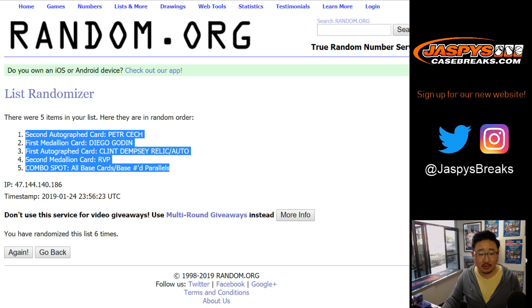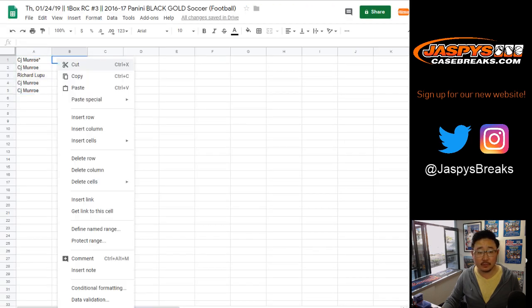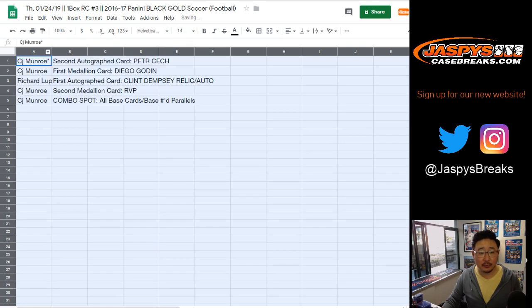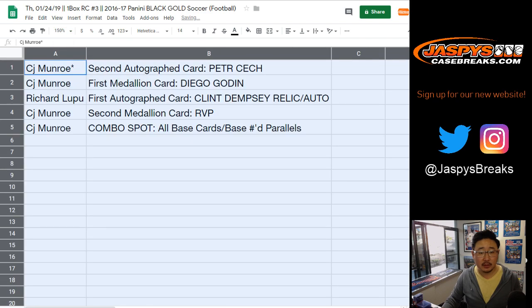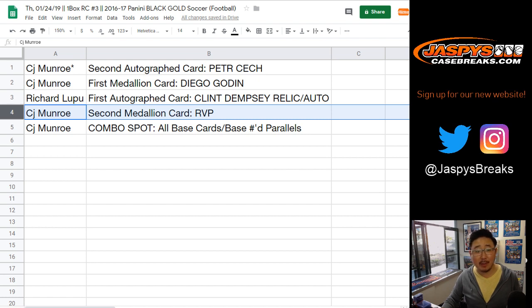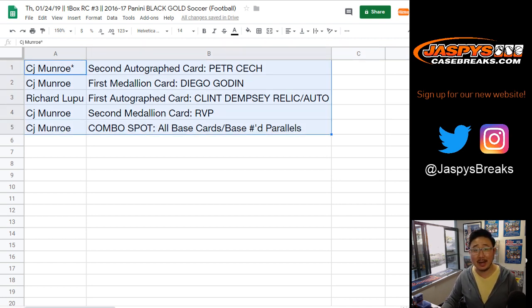We got the second autograph down to the base cards, and here's how it shakes out. CJ, you've got the Peter Cech autograph and the Diego Godin medallion. Richard, you've got the Clint Dempsey shirt and auto. CJ with the RVP — Robin Van Persie medallion — and all of the base cards and numbered base cards as well. And there you have it, boys and girls. A nice box of 1617 Panini Black Gold Football in the books. That was break number three, another one coming up — check out the next video. Thanks everyone. JazzpieceCaseBreaks.com.